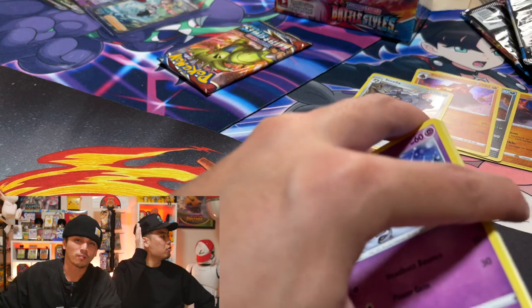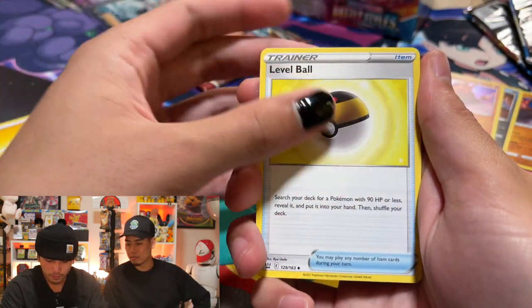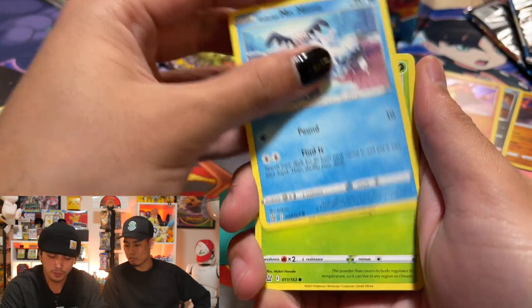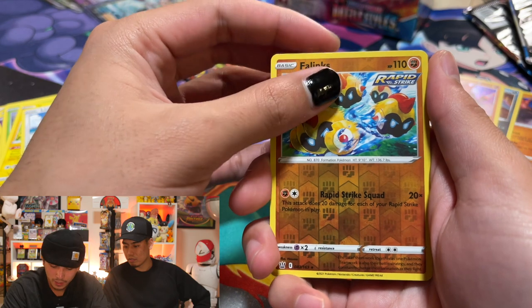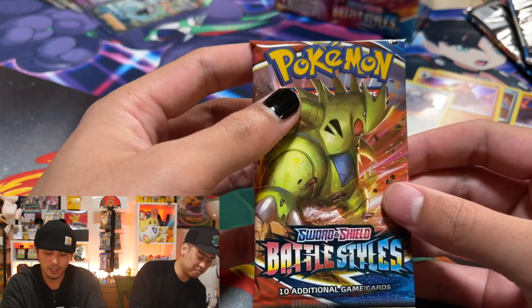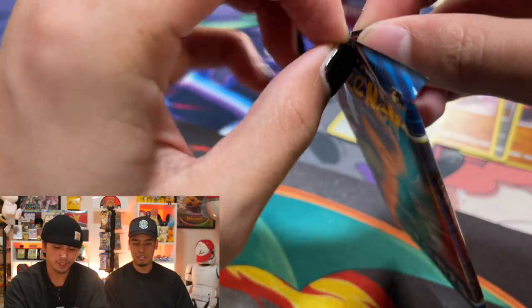Don't look, don't look — one, two, three, four. Electric type energy, Level Ball, Morpeko, Tool Jammer, Galarian Mr. Mime, Scatterbug, Yamper, Lickitung, Phanpy — and behind the Phanpy, a Lickilicky. Oh man. It all comes down to this last pack magic. Tyranitar, I love you — please give me something good. Otherwise Trevor completely destroyed me.